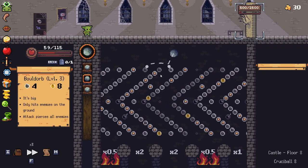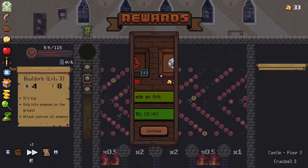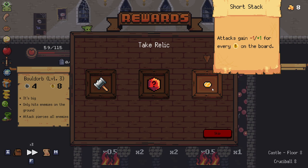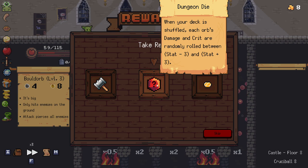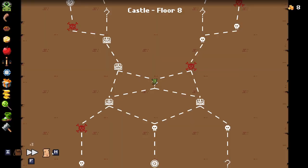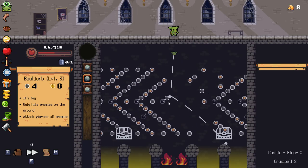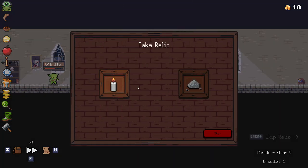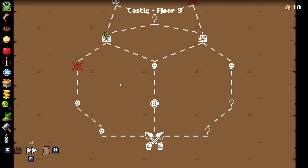I got two times on that — holy shit, he's almost dead already. I two-shot him, okay. I will take another dag orb. When your deck is shuffled, each orb's damage and crit are randomly rolled between stat minus three and stat plus three — that sounds risky as hell. Projectile attacks have overflow is probably what we want to go with, just for our dag orbs. We'll go with short fuse.